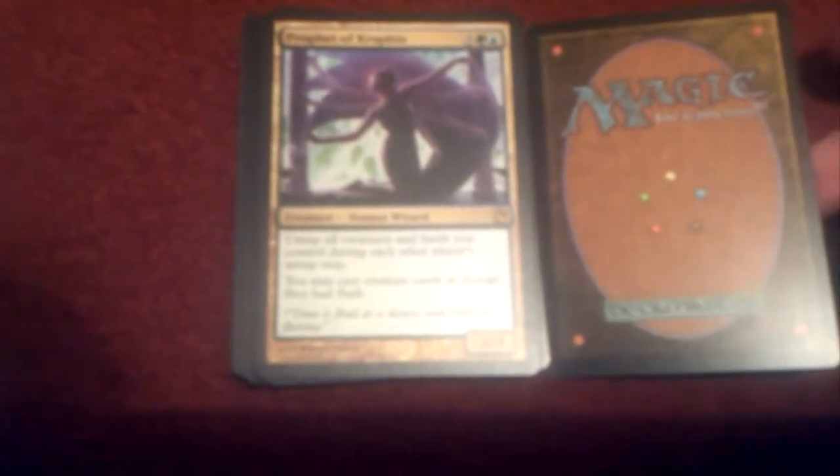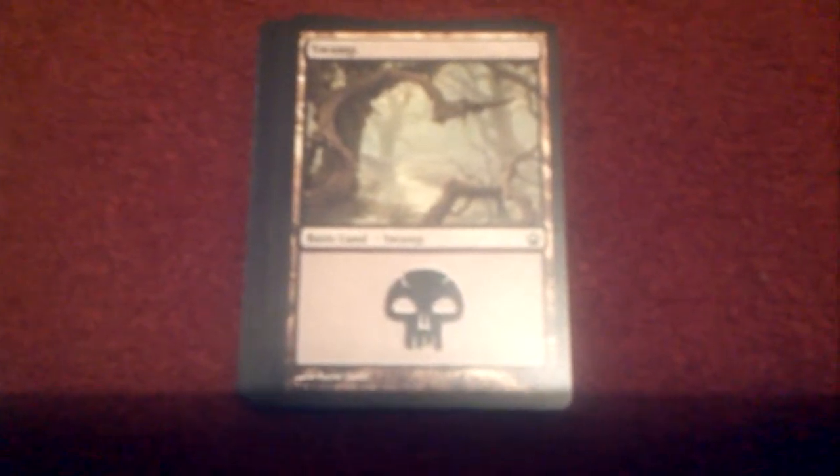And our very last card — is it something good, something bad, or is it a land card? It's a typical basic land swamp. You can tell by the skull that it's black, and it's common also.